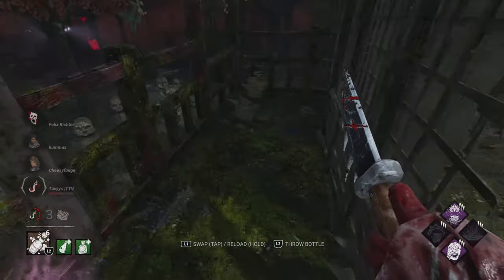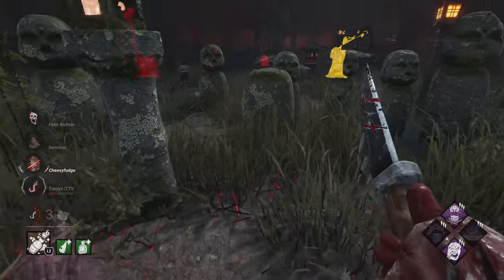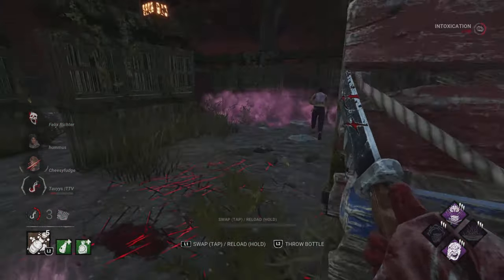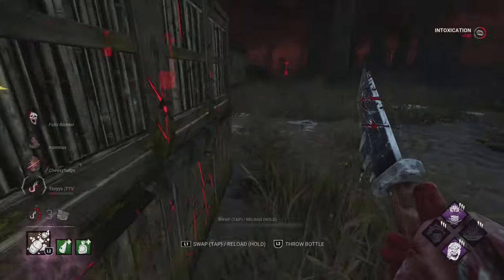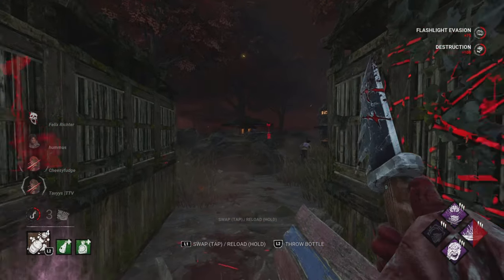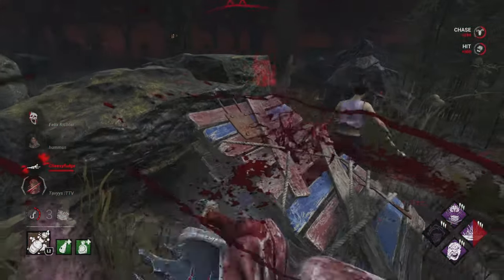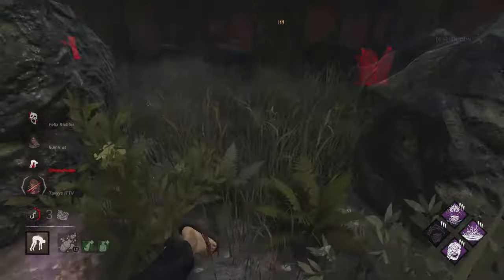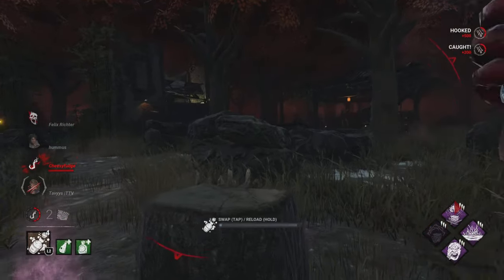I play very in-your-face and aggressive — that's my play style. That's what works for me with Spirit Fury, especially because I'm not going to respect pallets; I just try to brute-force things to get downs. This jungle gym is quite large so we didn't get full value out of the pink, but they messed up their own blind which is even more hilarious. They try to use that super long-range pallet throw, and that's exactly why we have Spirit Fury and Enduring — so they can't just do that for free.